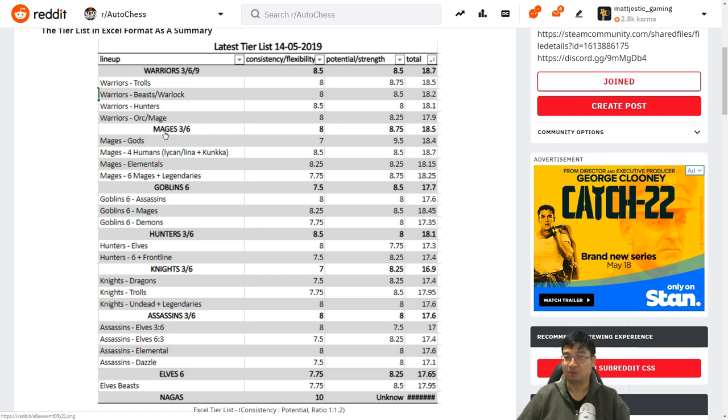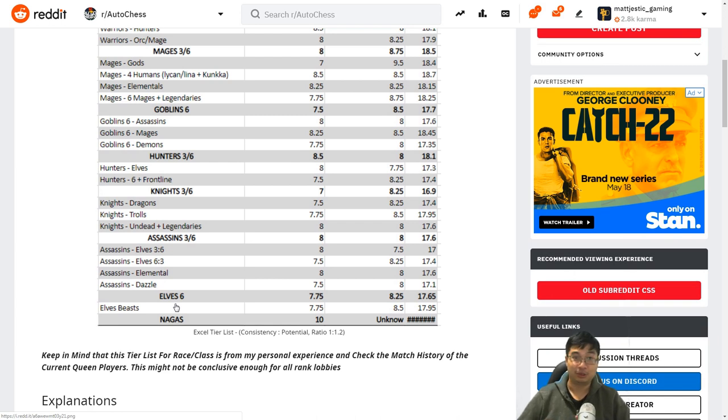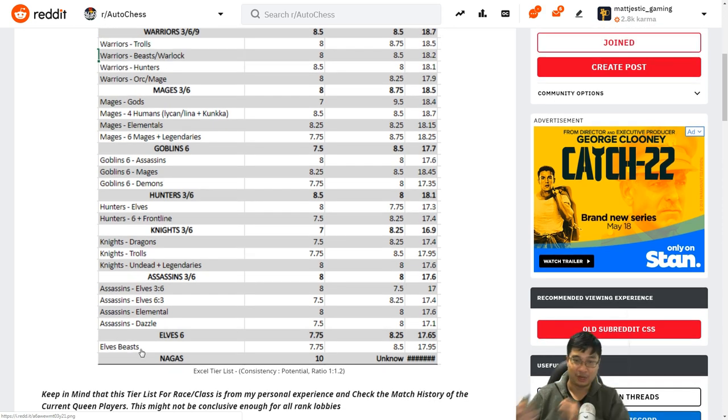Assassins are countered by warriors and mages, and hunters are also countered by warriors. Knights are also countered by warriors since knights deal mostly physical damage and warriors are very tanky. For the elves — we've talked about elves in other lineups like assassins and hunters. The last thing with elves is elves and beasts. Why take elves and beasts compared to beasts and warriors? Because you have a Lone Druid early enough to fuse three-statue beasts. Elves and beasts are no stronger than warriors and beasts, because warriors and beasts goes into warlocks quite easily — with Witch Doctor, Necromancer, Venomancer, Shadow Shaman, Death Prophet, and Necrophos. With elves you really need six elves, and that takes up too many spots to also add warlocks. Elves really need three-star elves and sometimes you have to high-roll your crucial units at the start, but once you do, the power and potential is still very high.